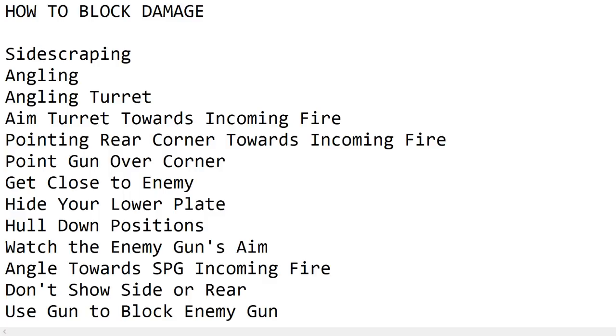Being in a hull-down position is the same as hiding your lower plate — having your hull in a position where the enemy can't hit it, meaning it would have to be blocked by the slope of the land, debris, or a wall. Watch the enemy gun's aim; you're going to adjust your position or angle so that he has the worst chance of penetrating your tank.